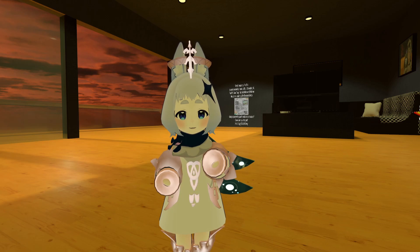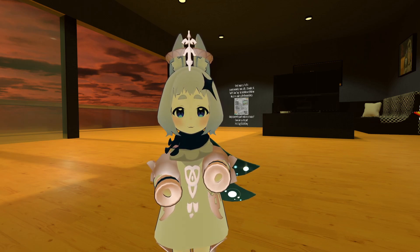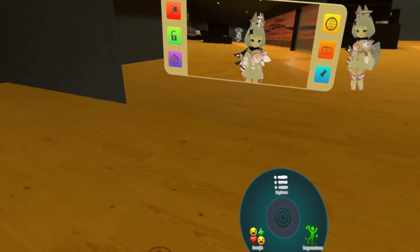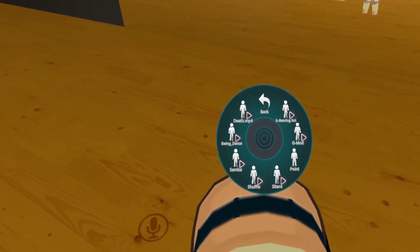Let's see if we can do anything. We can put our ear off to the left, be sad, both ears out, put it to the right, left, right. We've got expressions and emotes.